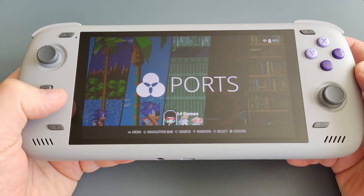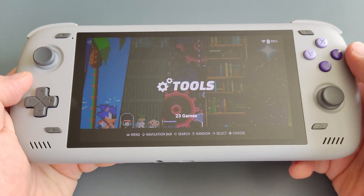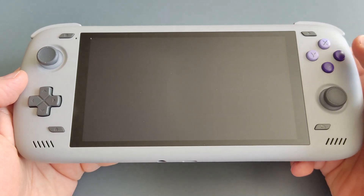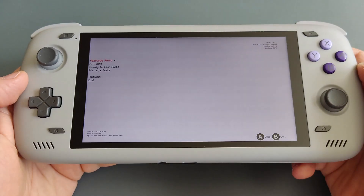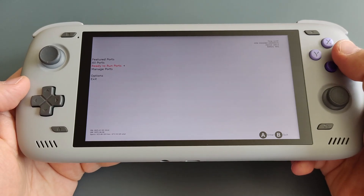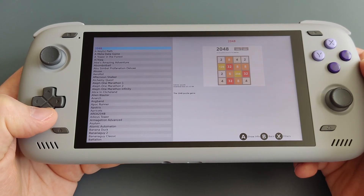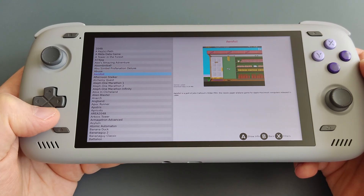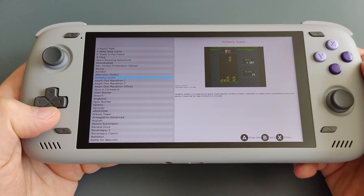Simply go to your Tools, as you see here, and once you're in Tools just click on PortMaster. Then go to 'Ready to Run Ports' and here are all the games that are ready to play. You just simply download them — as you can see, there are lots of games here, which is a really cool feature.